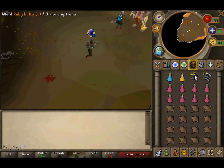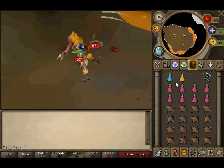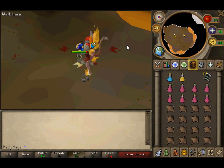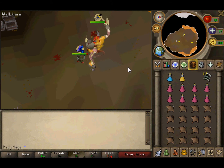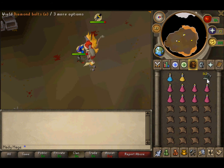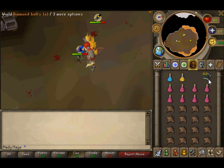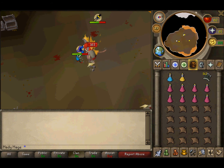To start off, for the first half of the kill you want to use your ruby bolts, because they can hit 900s. Make sure you use ruby bolts for half of the kill. Then once it gets to half HP, it doesn't hit very much, so switch over to your diamond bolts. With this inventory you can probably get three kills, and then you can just bank — it only takes ten seconds to bank.